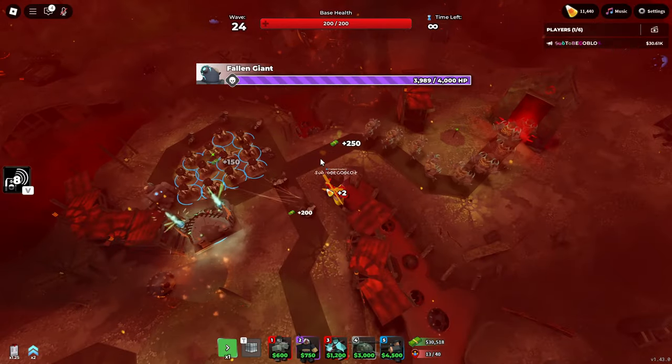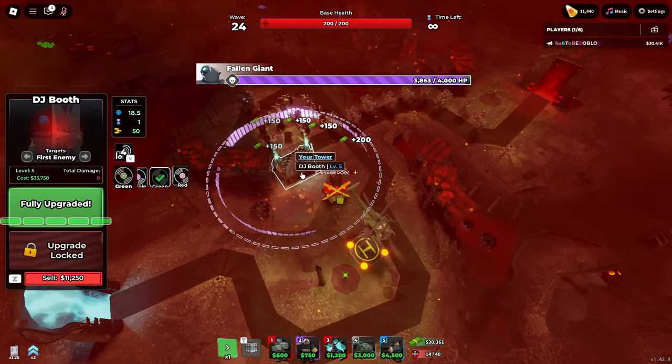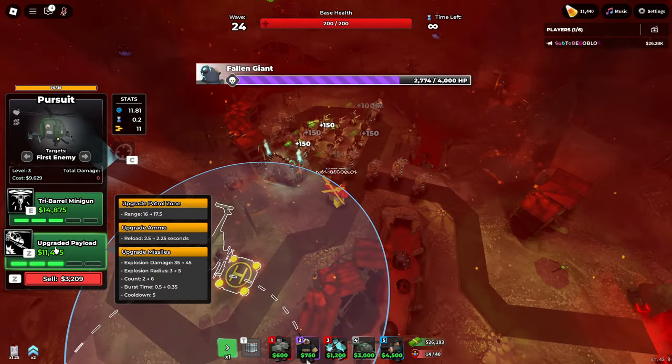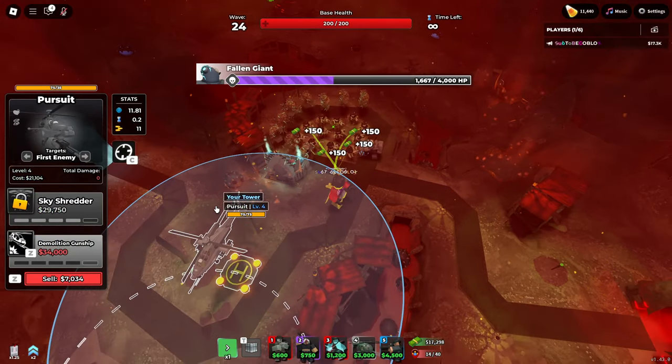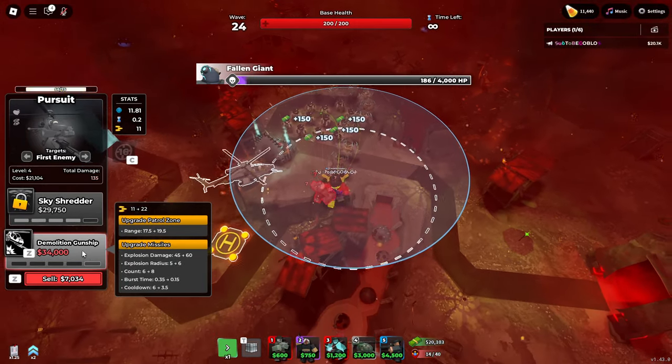Let's upgrade this now — I clicked the wrong button. It says Z is the upgrade keybind, but that's my sell keybind, that's why I got confused. I guess I need to change my sell keybind then if I want to use the Pursuit more. But here we have even better missiles.